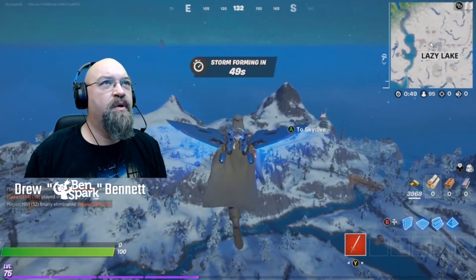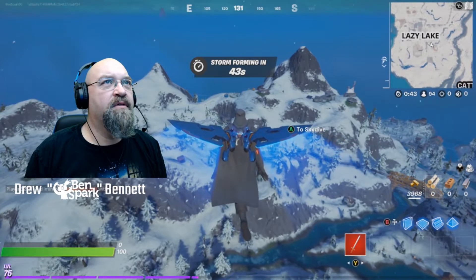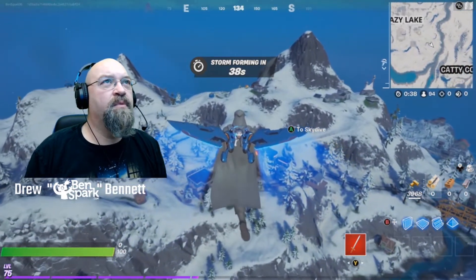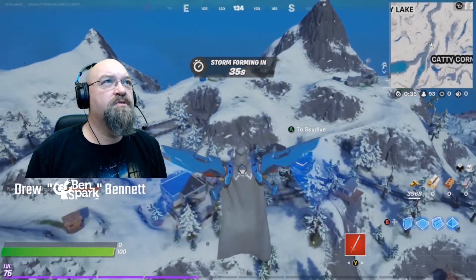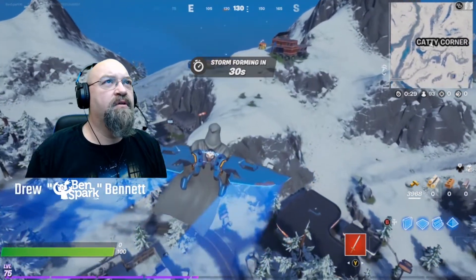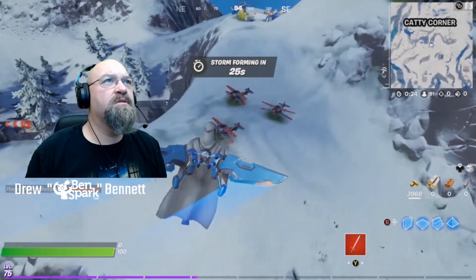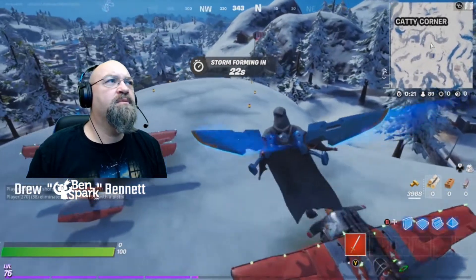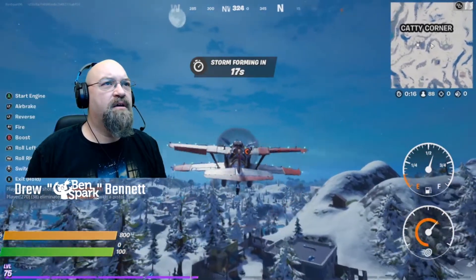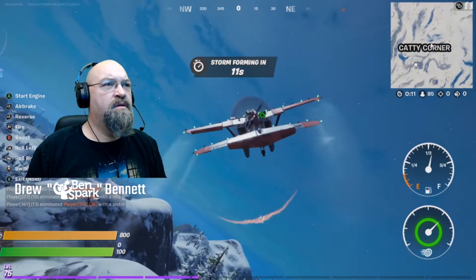I think I jumped out way too soon because there's somebody so much further ahead of me already going to get that Stormwing. The Stormwings are actually down below the base, a little closer to Caddy Corner than anywhere else. So we're going to make sure we can grab one of those before we get toasted. There we go — grab the Stormwing. Nice little spot. We've got half a tank. Fly away, little bird.